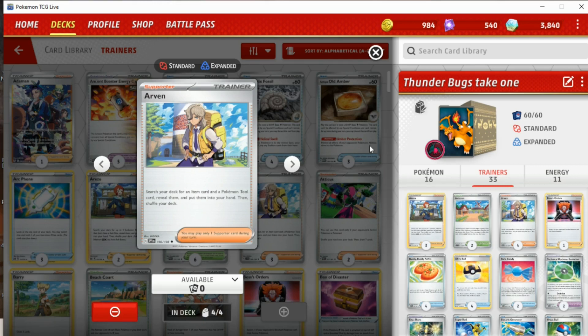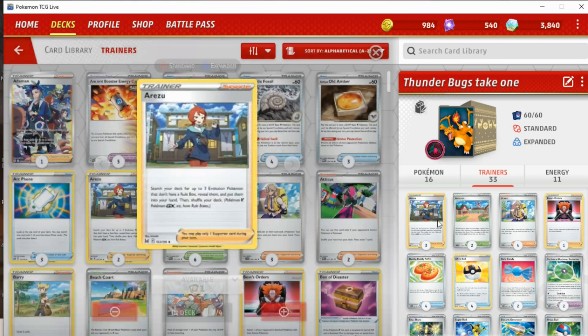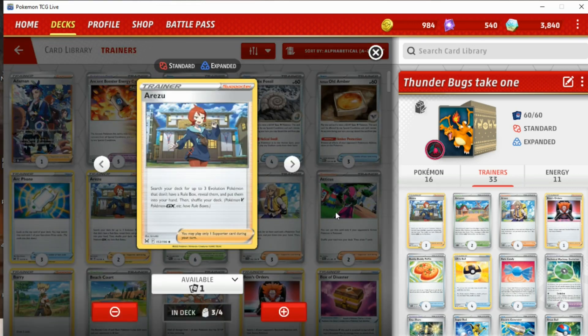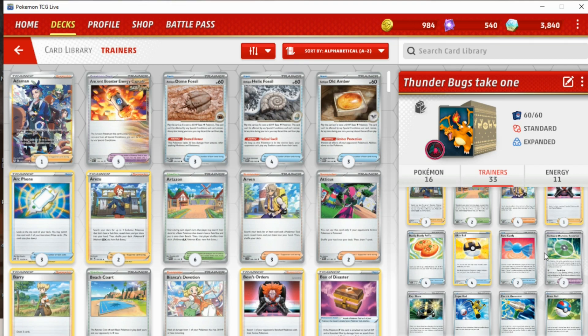We also play 4 Arven, which is definitely necessary in finding our TM Evolution — so we don't have to rely exclusively on Rare Candy on those first few turns. We can just TM Evolution our Charger Bugs, or maybe slap it on Radiant Greninja, and combine that with XP Share to conserve energy while evolving. We have Aruza as well, which doesn't see much play for good reason — it's not particularly great — but in this deck there are a lot of instances where it's pretty good. It allows us to find three evolution Pokémon, which is mainly Charger Bugs. One copy of Boss's Orders, which could be replaced with a Counter Catcher or Pokémon Catcher, but I just like having Boss.